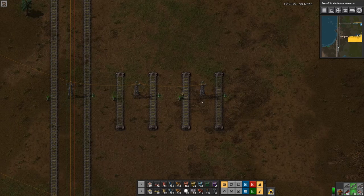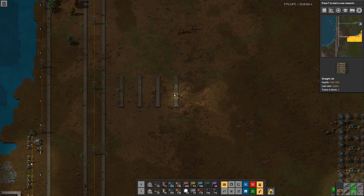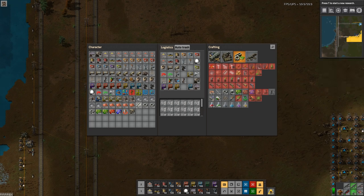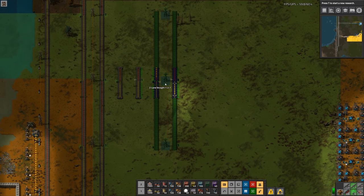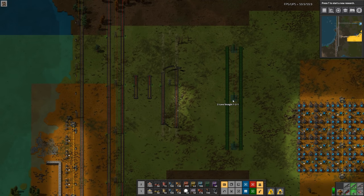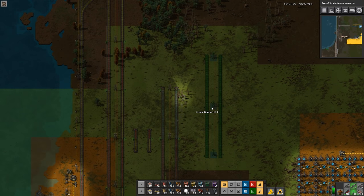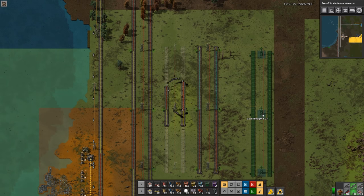I'm thinking we can use this set of rails here to feed into the refinery area and take stuff out to wherever it needs to go. And then, like I said, this will be for copper.